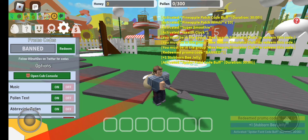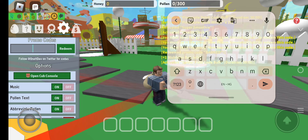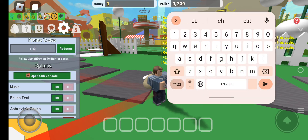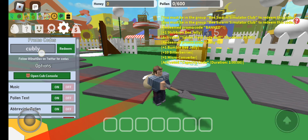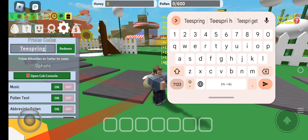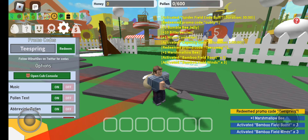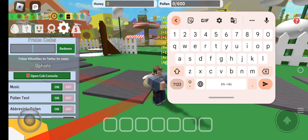On the right side of the bottom of the screen you can see we got plus one stubborn, which means extra XPs that further increase your level and give extra rewards. Our next code is Cubly — C-U-B-L-Y. We got a reward: plus 10 Bitter Berries, plus Bumblebee Jelly, and many other items. Our next code is Teespring — tap the redeem button and you can see Bamboo Field Boost activated, Bamboo Field Winds, plus 3 XPs and 2 XPs respectively.